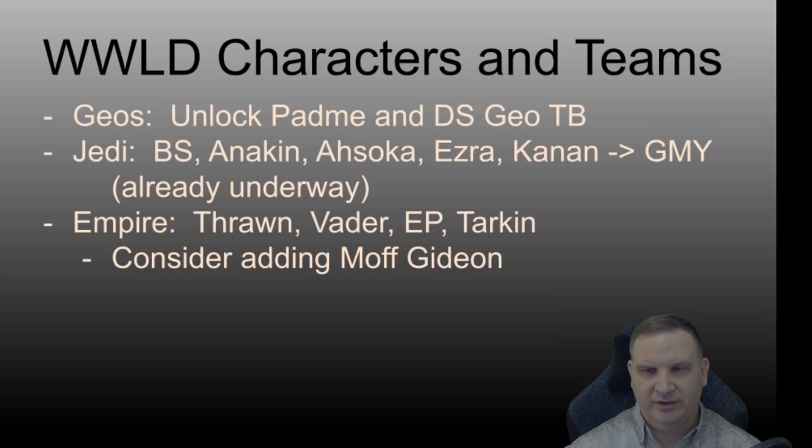The Geos unlock Padme, and that's going to get you another good team. Bastila Sean's already in there somewhere, we've got Anakin and Ahsoka, and Ezra and Kanan are already built from the Phoenix team. So with those five characters we can unlock a Grandmaster Yoda, and it looks like he has at least some of that underway already. Finish those out to seven stars and establish that Jedi tag for the account so that we can do certain events. For the Empire team we've got Thrawn, Vader, Emperor Palpatine, and Tarkin — I would add a fifth so that you could have a full Empire team for certain events.